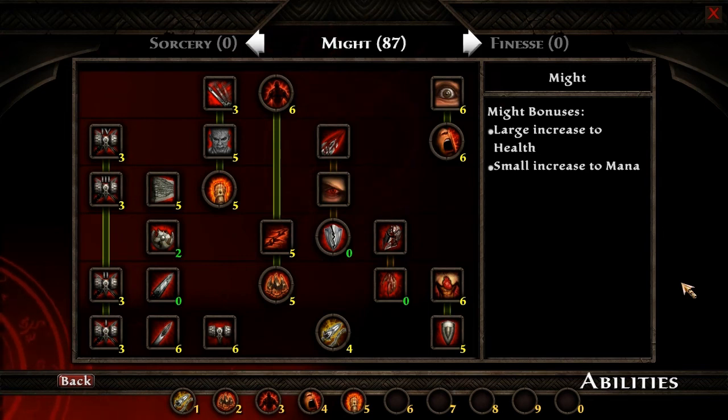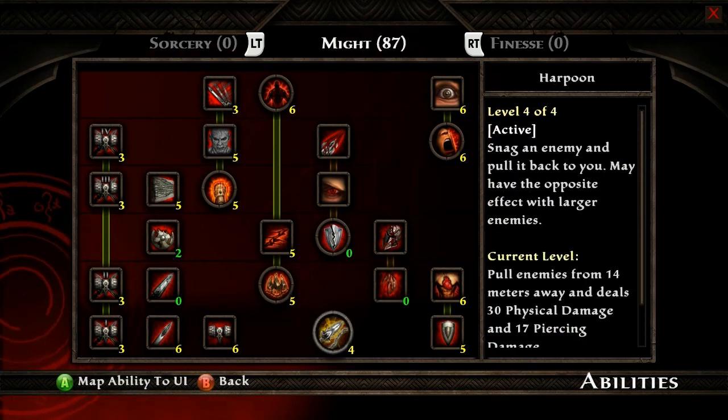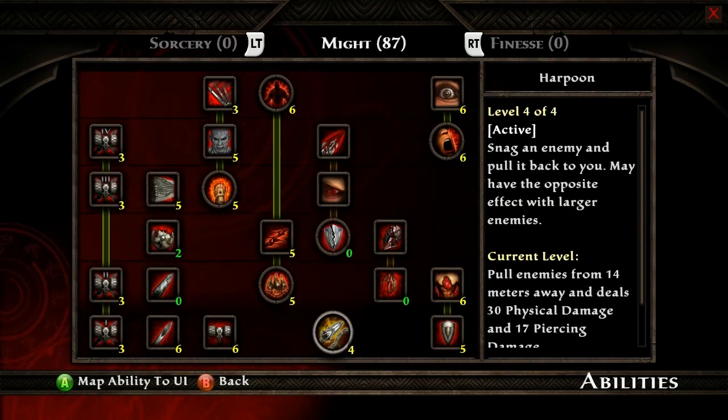Something you should be aware of is that if you map the abilities in the mouse and keyboard, it does affect the controller abilities also. So position one will go to the X button, position two to the Y button, position three to the A button, and position four to the B button. So I like to use the controller to map for the controller and only use mouse and keyboard for the fifth ability that I want to use with my right mouse button. That's all there is to it. Thank you.